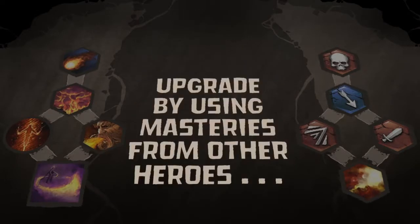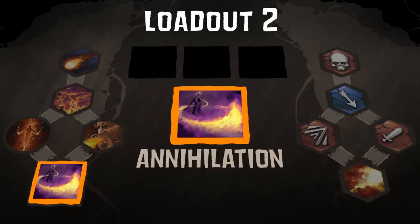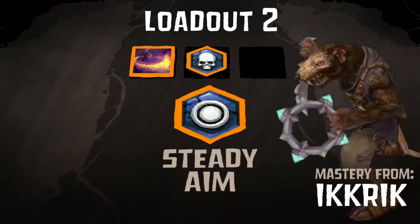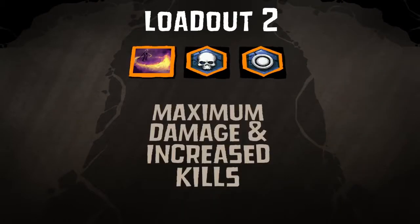And remember, you can always use Masteries from other heroes you own. Annihilation snares and damages enemies around you. Brute Force increases your bonus critical damage. And Steady Aim increases your critical hit chance. This loadout maximizes damage and lets you rack up massive kill numbers.